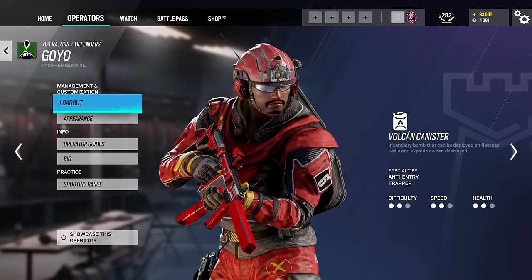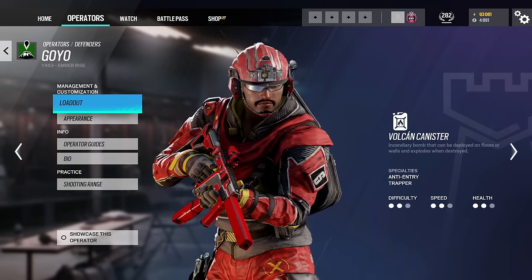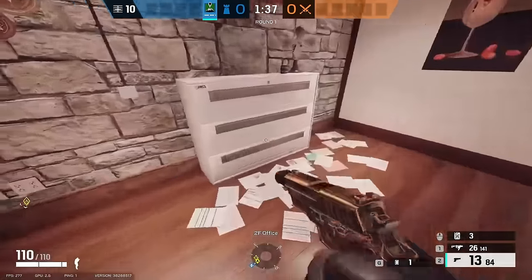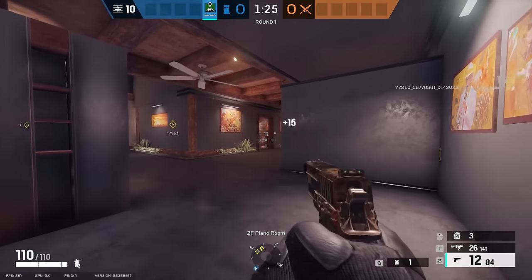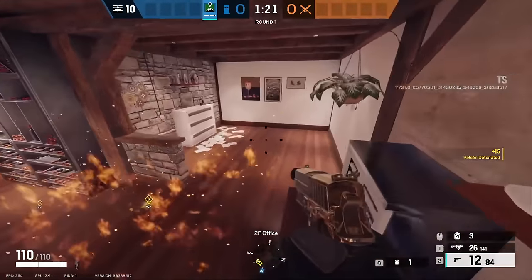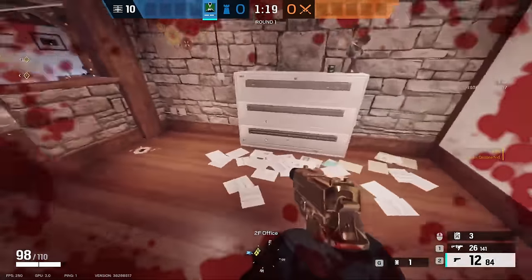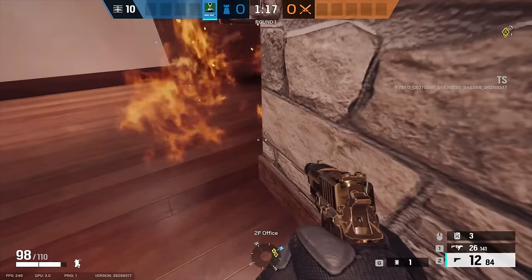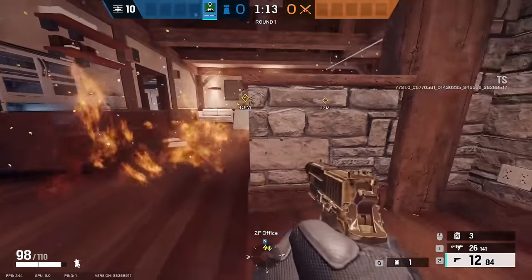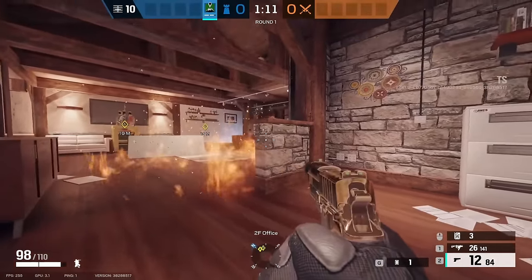Next up we have Goyo, another 2 speed 2 armor operator. His unique gadget is the Volcan canister — 4 explosive canisters that when detonated cover the area around them in flames for quite a long time, around 30 seconds. These can be exploded by shooting the red area, by Twitch or Zero zapping them with a drone, or by any nearby explosion. So considering he has 4 of these, they are very strong.